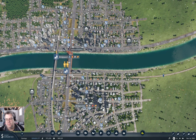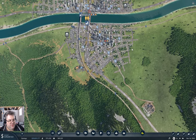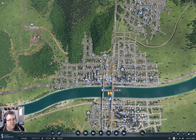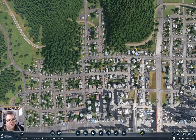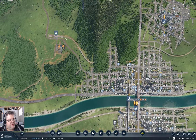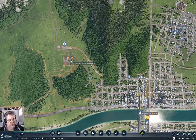Hey everyone, welcome back to Flattop County on Transport Fever 2. We're sitting here at Bridgeport, where last time around I built this convoluted wavy rail line thing, which is going to carry grain to the food operation here.